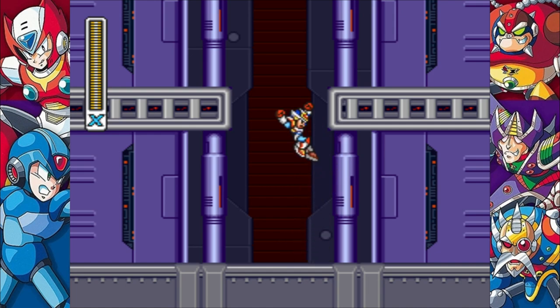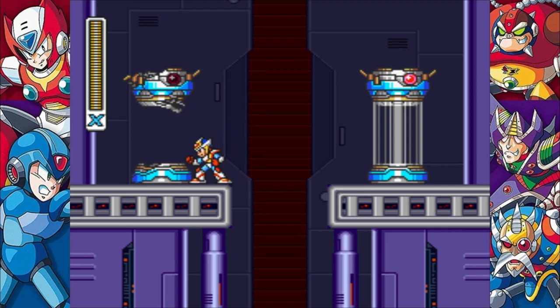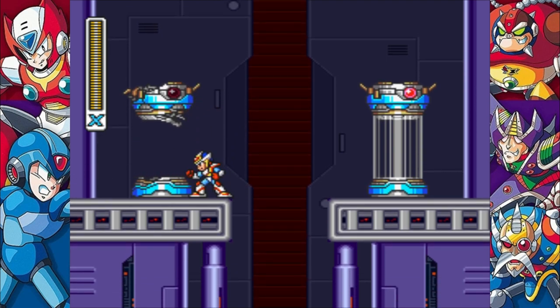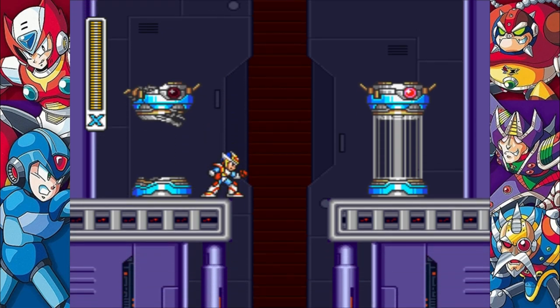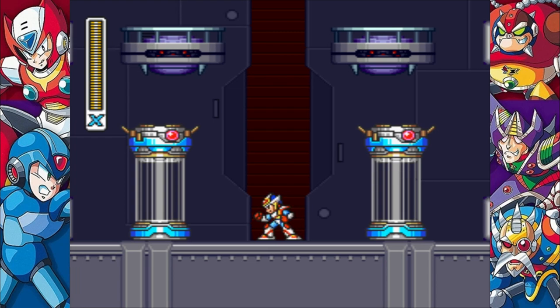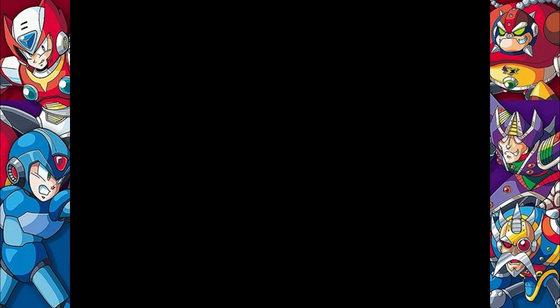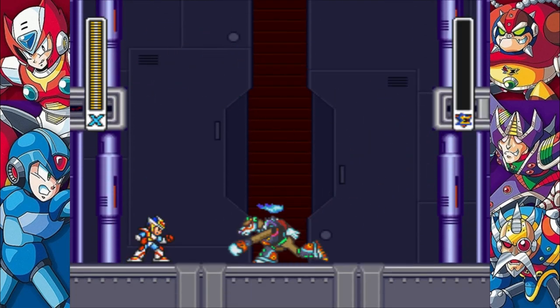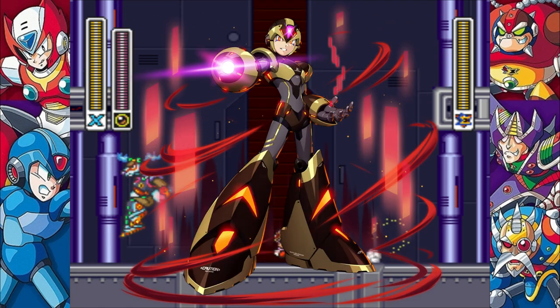We got a similar setup here, a little bit smaller, and here we have this broken capsule. A little bit of a history lesson: there were originally meant to be four X-Hunter members, but there are only three. The fourth one, which was going to be a female, was scrapped due to hardware limitations. So first we have whatever Violen's final form is meant to be, then the fourth member — and it wasn't until X Dive where we actually see what the fourth member may have looked like via that dark armor-looking X.